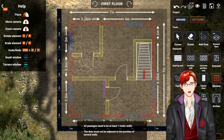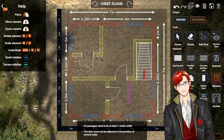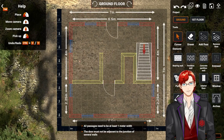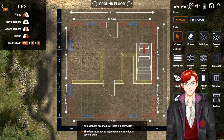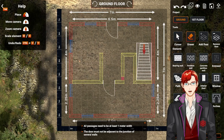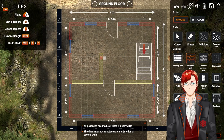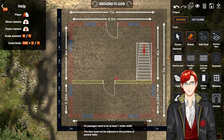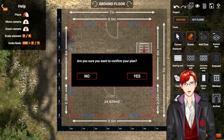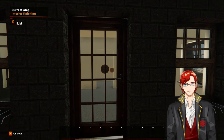All passages need at least one meter width. Doors cannot be adjacent to the junction of severed walls — what does that mean? It doesn't like that opening. Can we just get rid of all that and fill it in? Open concept — there's your whole living room. Wow, we did it. Confirm — yes, let's do it. Wow, look at that — generator in our first house in design mode.